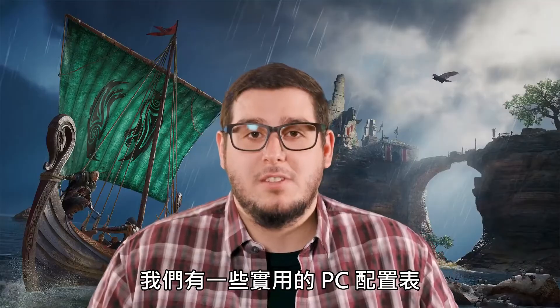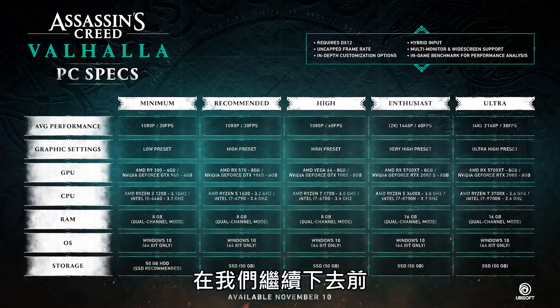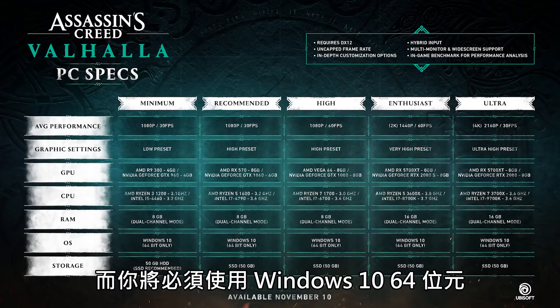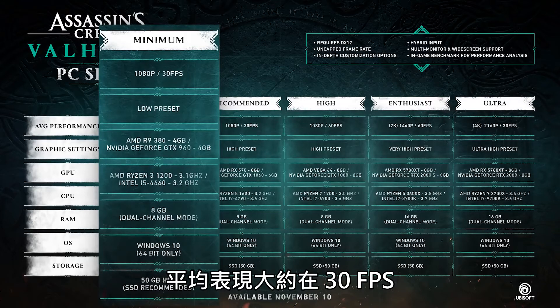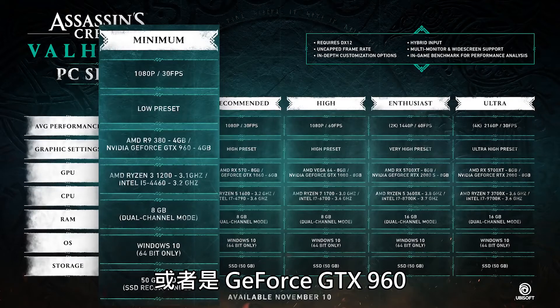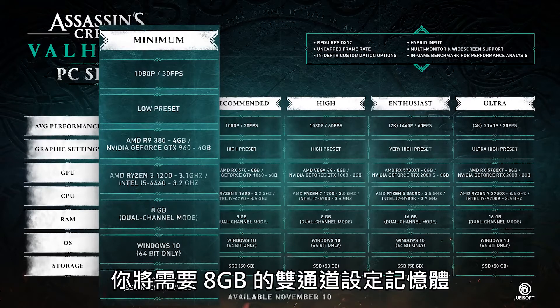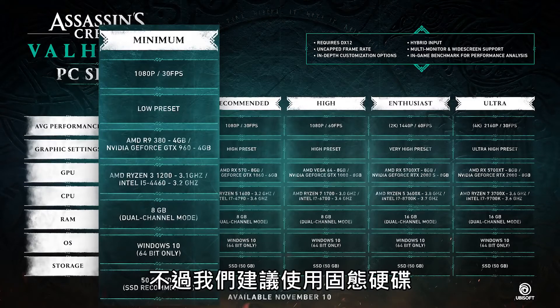So with that we have some handy PC specs so you know what that means in terms of hardware. Before we get into this there are two important things to note: the game requires a graphics card with DX12 support and you'll need Windows 10 64-bit. For the first category we have the low preset at 1080p with an average performance of around 30fps. For the graphics card you're looking at an AMD R9 380 or a GeForce GTX 960. On the CPU side you'll need an AMD Ryzen 3 1200 or an Intel i5 4460. You'll need 8GB of RAM in a dual channel setup. In terms of storage space you'll need a 50GB hard drive, but we recommend a solid state drive.